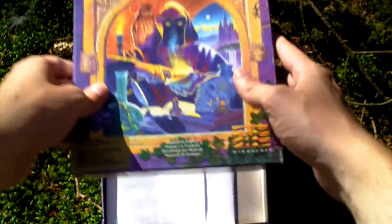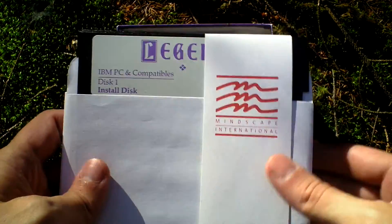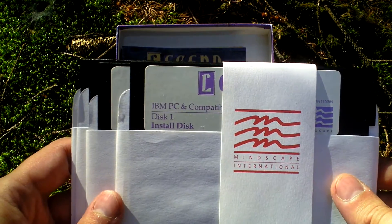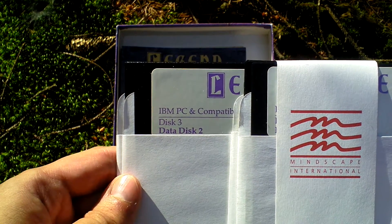Now let's open the box and see what is inside. Of course there is the game itself. It comes on 5 and quarter inch discs. There are four discs: disc one, disc two, disc three,